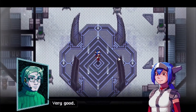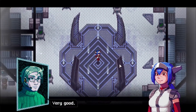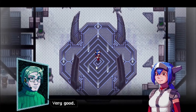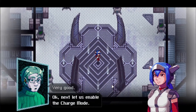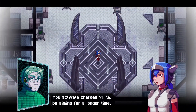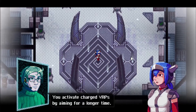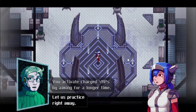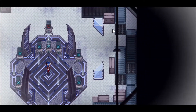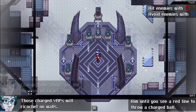The tutorial in this game is pretty big — there's a lot happening — but we want to keep a decent pace even while talking about all the controls. Next, let's enable charge mode. Charge mode activated. You activate charge VRPs by aiming for a longer time. Now we've unlocked it, let's practice right away. Charge mode allows for throwing larger VRPs.